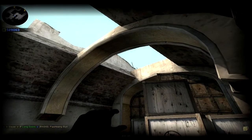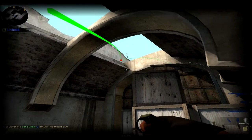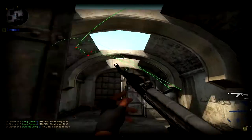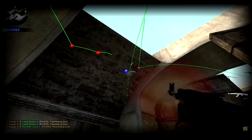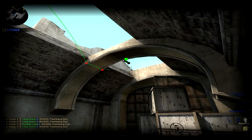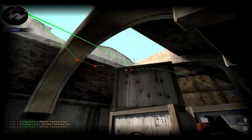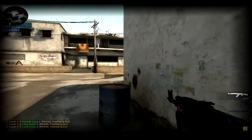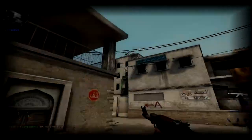If you get that smoke right, you can throw flashes over — I like to throw it right here. I suggest watching the video over and over to see exactly where I aim, because it's a lot easier that way. You can also hit the corner of that little thing right there and it'll pop flash anyone in pit — pretty good.